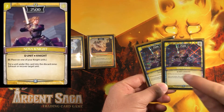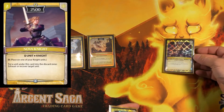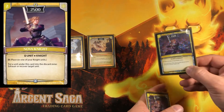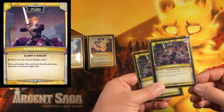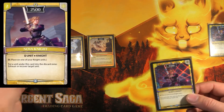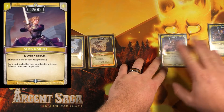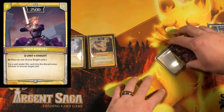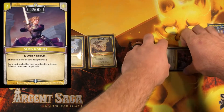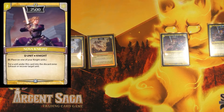Next we have Nova Knight — a two-cost 2500 power omega unit. Omega units can't be played directly into play; you play them on top of another unit, and for Nova Knight it has to be a knight unit. Omega units can attack the turn they come into play, so you could play a Blue Rose Knight for one and immediately omega it, then attack. Nova Knight's ability lets you put a unit under it into the discard to exhaust or recover a target unit.